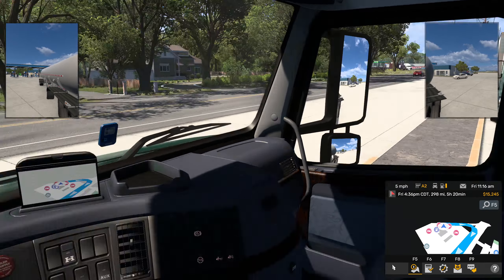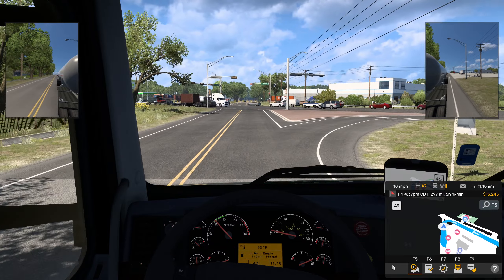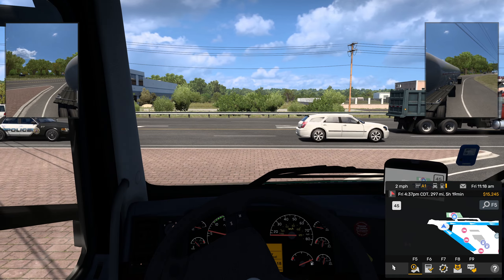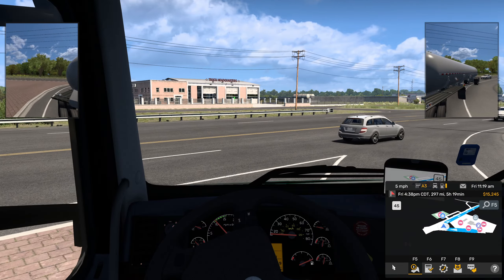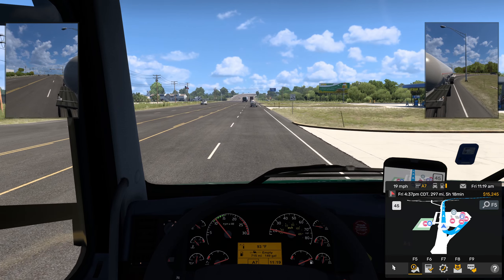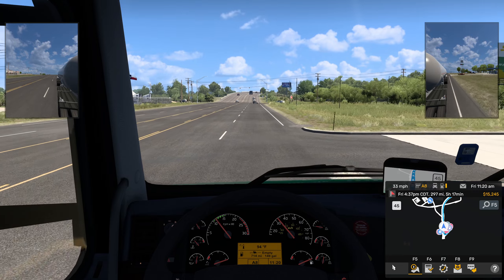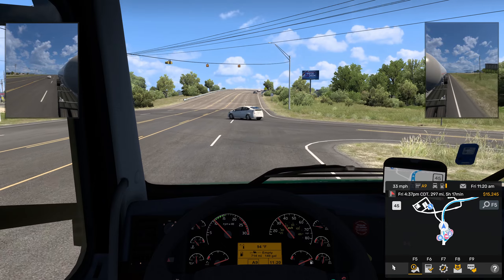We are all the way at the south end of town — or at least the south end of where we can go. There's a whole lot left in that direction; the border's got to be somewhere that way. We've got a five hour and 18 minute drive in game, 297 miles, so that's about half the distance we've been doing. Got flashing yellows here — watch out.